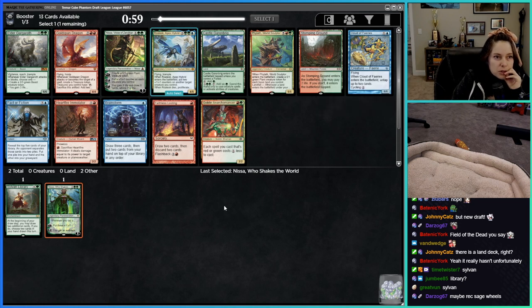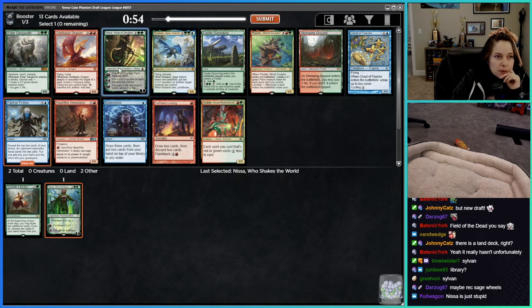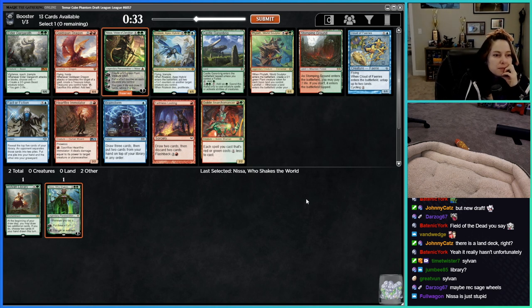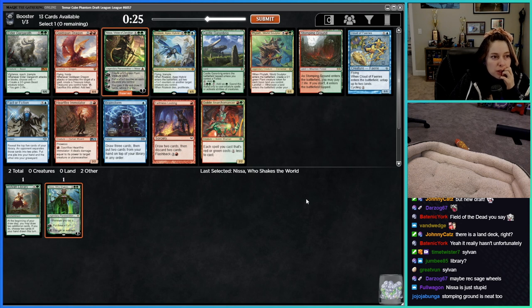There are some actual options here — Gargaroth. Nissa might be reasonable also. That card is really, really good — it's busted. We saw some games earlier where opponents were cranking out Gargaroth and it just gets you on the board so fast.